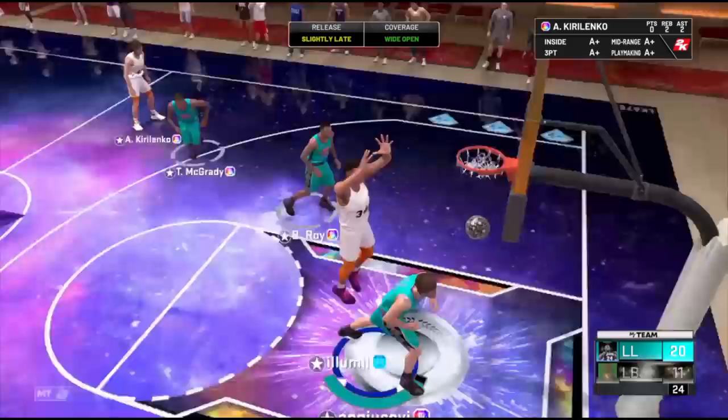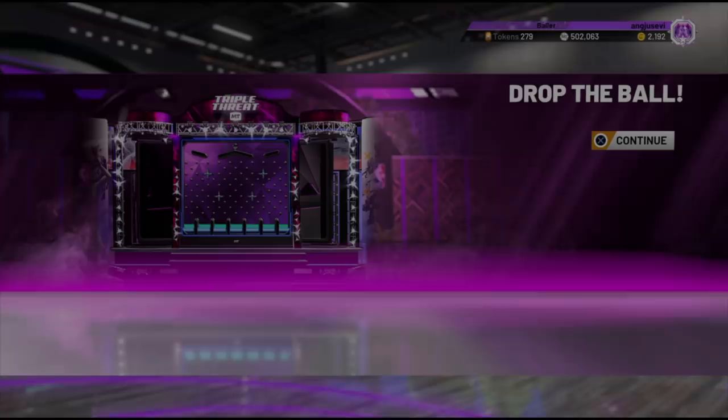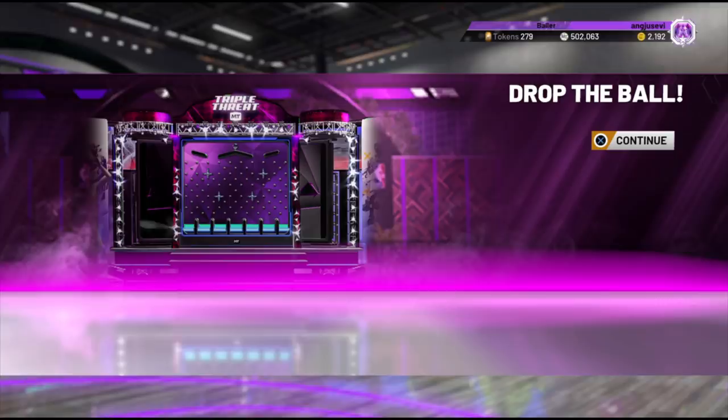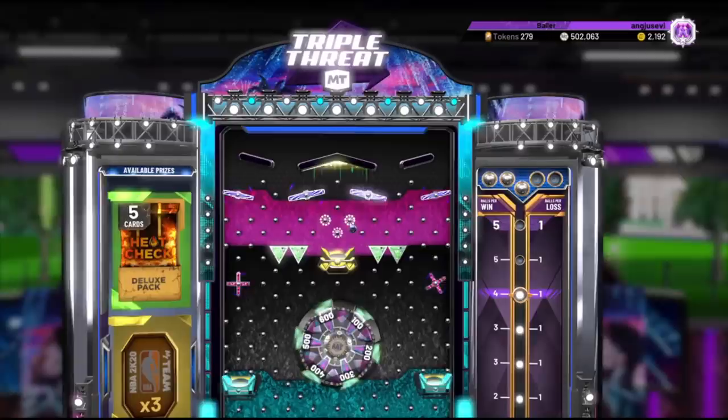Hopefully the boards are looking nice, maybe we get that first ball drop luck. By the way, we forgot to mention we are starting with 502,000 MT and 279 tokens — I did spend all my tokens in a video earlier today so go check that out. The first board we got a heat check pack and three tokens. Not a bad first board — it's a deluxe heat check pack which I will definitely take.